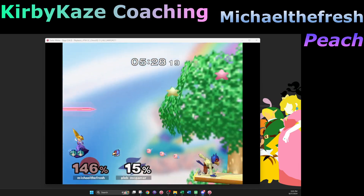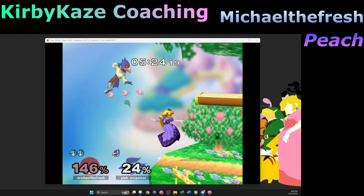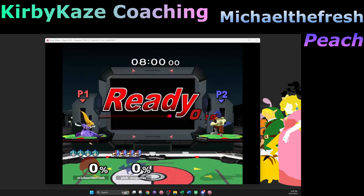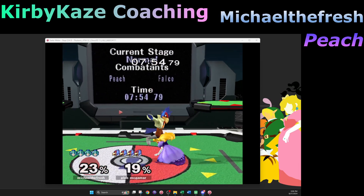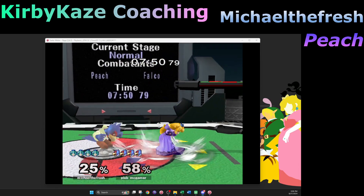Something I've been noticing recently: I get poked by things that really truly don't feel like they should poke me — like sometimes I'll get poked by a Marth up tilt when I'm definitely angling the shield down and feel like I have enough shield to cover it. It might actually be because you're angling the shield down.